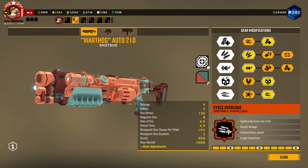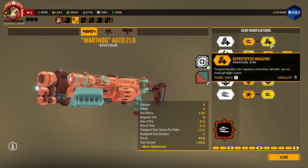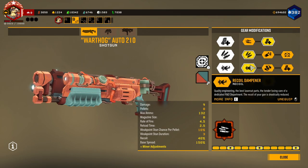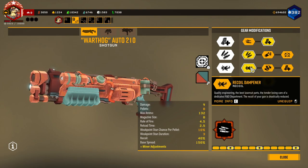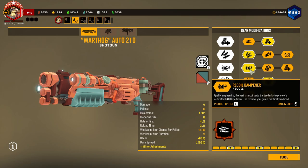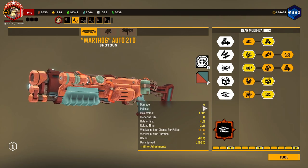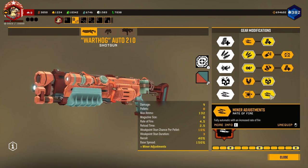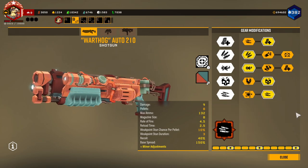The reload I don't really mind too much because you can reload cancel the Warthog. How I have this built is I'm taking more magazine, more total ammo. I'm taking the recoil dampener so that when I'm holding down the gun it's not too much of a detriment. I'm taking even more damage in the main tier.